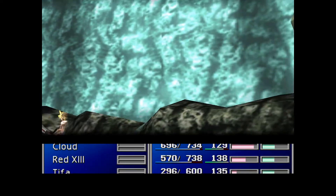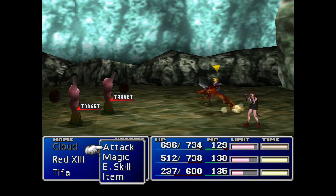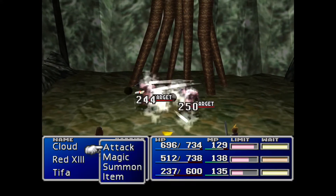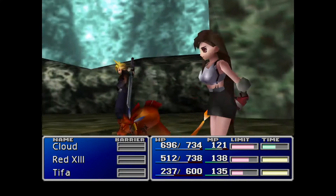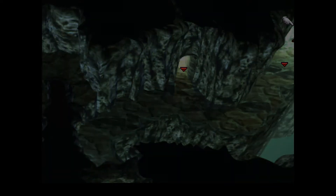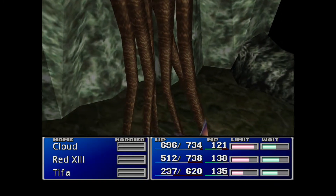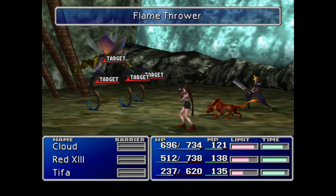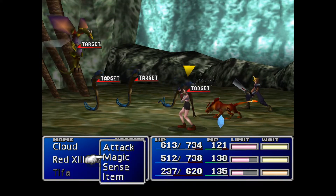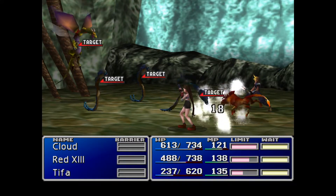We are in our first cave of the game. I love being out in the wild as opposed to anywhere else in the game — it's just so much nicer. We're going to spend a little bit of time in this cave because there's a specific enemy I'm looking for who will give us our next enemy skill — Flamethrower. It's a really fun command to use. If you can't use Beta for MP reasons or whatever, you should be able to use Flamethrower instead. And on the first try with Cloud, we have enemy skill Flamethrower.